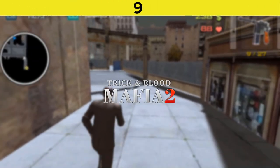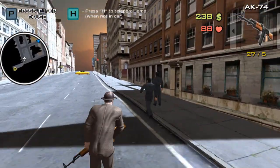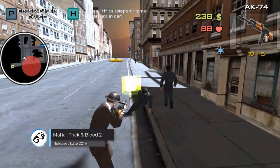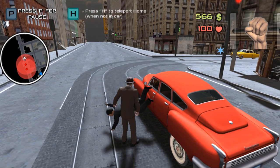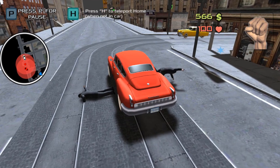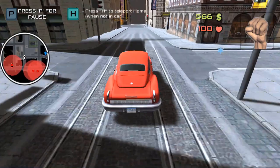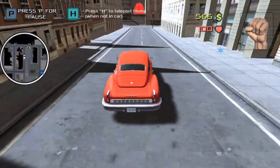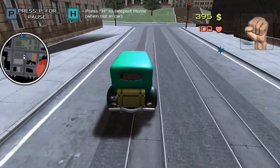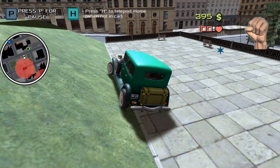Number 9 is Mafia Trick and Blood 2. Mafia Trick and Blood 2 is an open world third-person shooter game inspired by the Mafia game series and GTA, in which you take on the role of a mafia gang member. You must make a name for yourself and try to become one of the most feared men in the city. You can take on a variety of different missions — be careful as you may attract the attention of the police or other gangs. The gameplay is solid for a browser-based open world game.